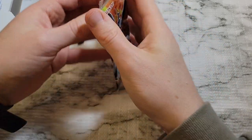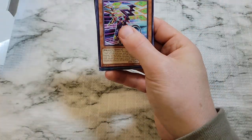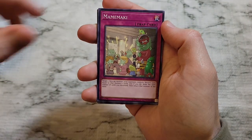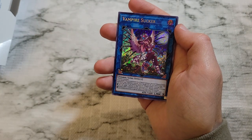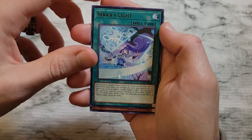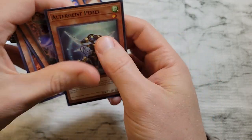Next pack up is Flames of Destruction — we'll get ourselves an Infinite Impermanence. We got Defrag Dragon, Called by the Grave — that's a good card, set that aside — Memekibolt, Vampire Sucker as the secret rare. Not a bad pull. Called by the Grave is a common in this set. Saika's Light, Link Streamer, Goki Bear Hug, Trickstar Mandrake, and Ultra Guys Pixel wrap it out. Called by the Grave is almost a dollar.